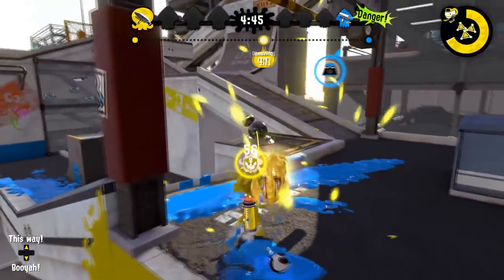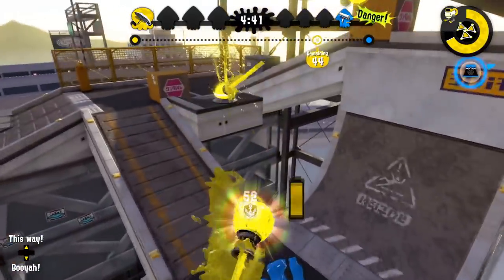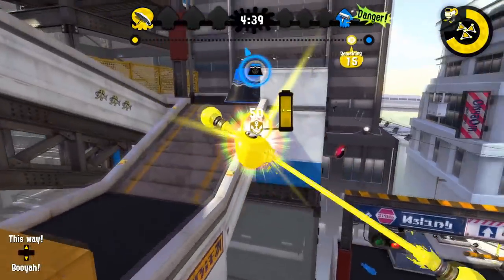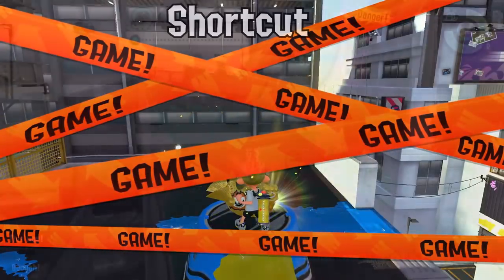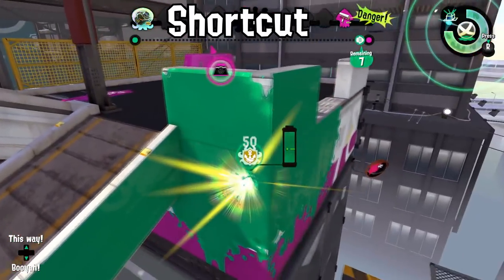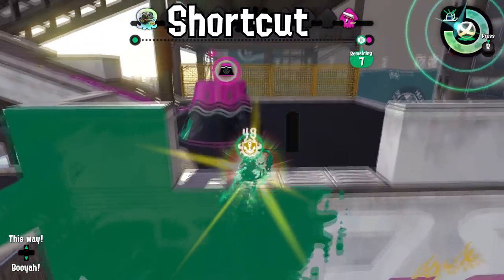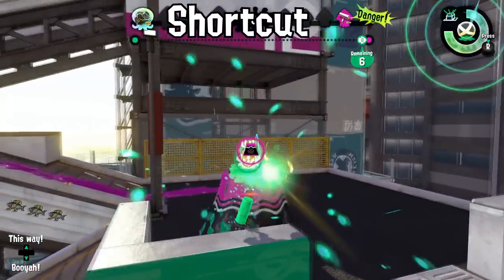The big thing for Moray is making sure you get both rails, as jumping to the second one gives you a ton of points and is the fastest way to push on this map. You can also jump incredibly far to the right. If this wall is inked, it's a much more reliable path — while it's a bit slow, you basically can't be killed there unless someone drops off the ledge. Make sure you climb the wall on the top, as it goes to six instead of seven.